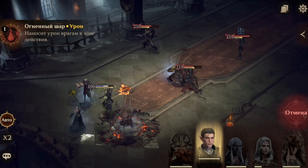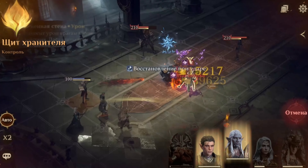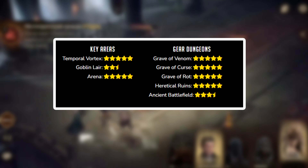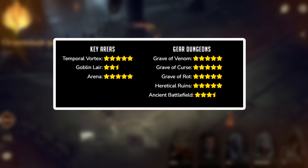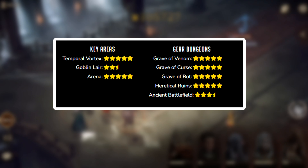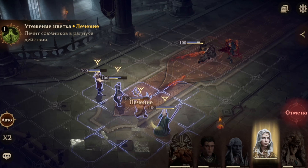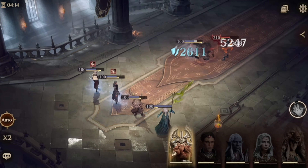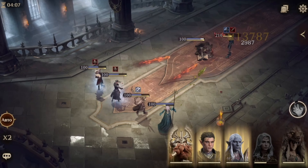That's why I picked Acylia — she is a legendary hero that deals damage as a melee with massive defensive capabilities. Here are my top 8 ratings and activities that I use this hero on, and I rank her rating from 1 to 5 stars. Personally, she was amazing at the Temporal Vortex, Arena, Grave of the Venom, Grave of the Curse, Grave of the Wrath, and Heretical Ruins.